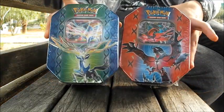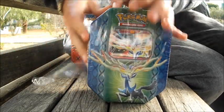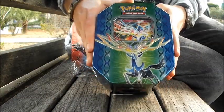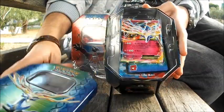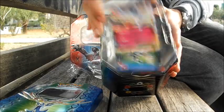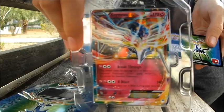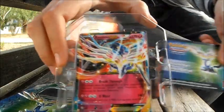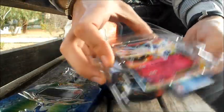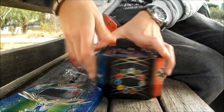Let's start with the Xerneas team. So in these teams, of course, you have the promo — the EX promo — and four boosters, which I believe are two X and Y boosters. We're gonna find out anyway, one Plasma Blast and one Legendary Treasures, I believe. There's the promo itself, of course, and the code card for the online game — I'm not gonna show that to you. Anyway, it's mine. And on to the boosters.